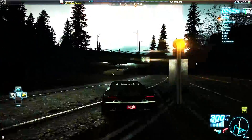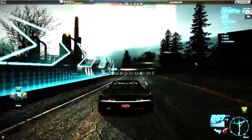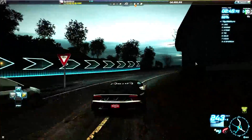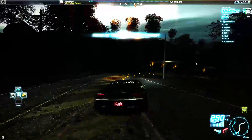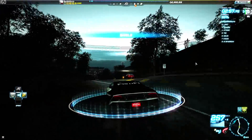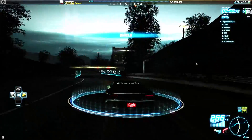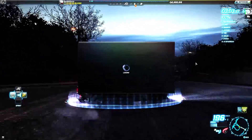Just don't aim for the wall — turn in nicely and use the grass there to avoid traffic or whatever comes up. Keep in mind that the grass very near the tarmac is pretty much as grippy as the tarmac itself, so you can use that to your advantage.